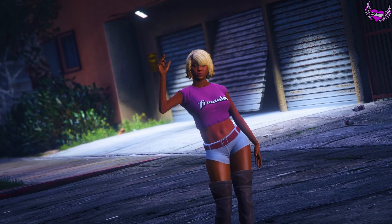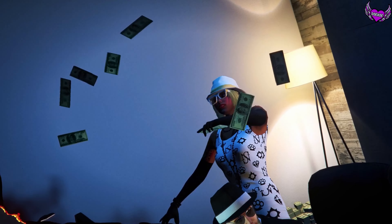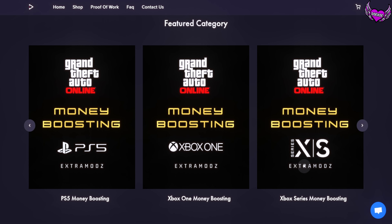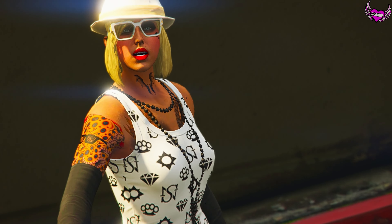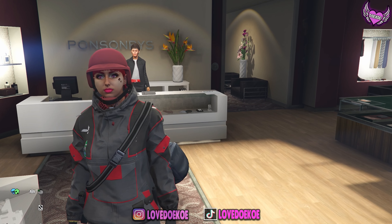You can see that he needs money and she definitely needs money, but we don't need money — we got extramods.com, a fast and safe site that delivers money boosting and modded accounts. You have the link in the video to claim your discount. End of commercial, thank you for watching. Don't forget to like and subscribe. Hello, hello, welcome back to another video.